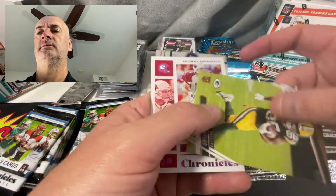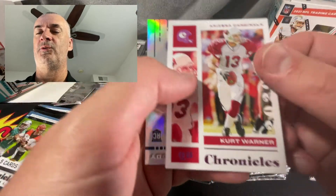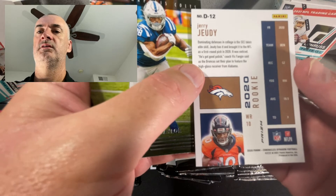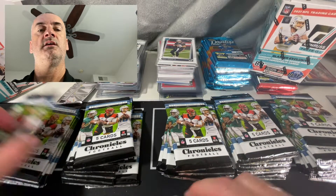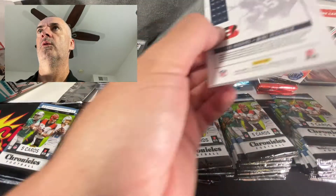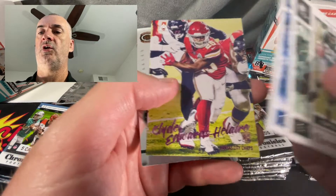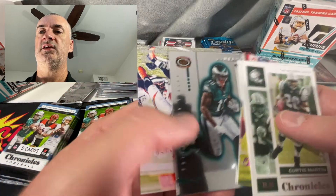Malik Taylor - I don't even think I pulled any of his cards. So we got a pink, a Kurt Warner, nice, nice Judy there. I did open six mega boxes and then I did a recap video for the mega boxes and the blasters that I opened off camera, so if you're interested in that then go ahead and check through my library. Jalen Rieger.